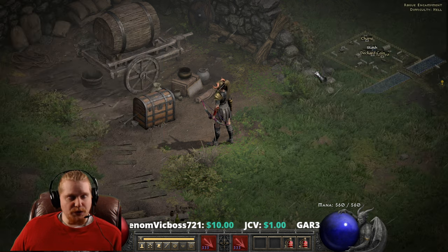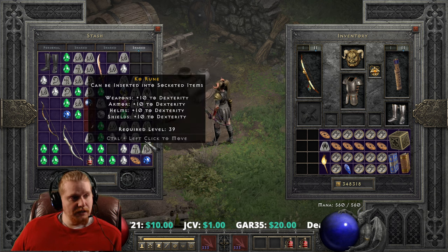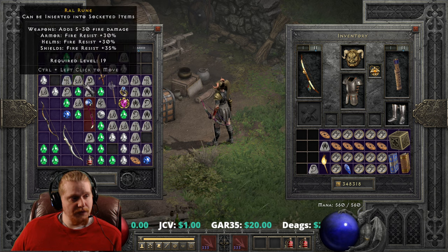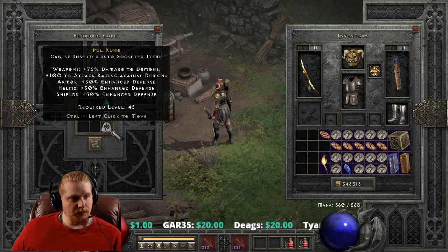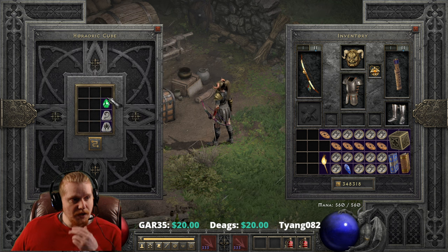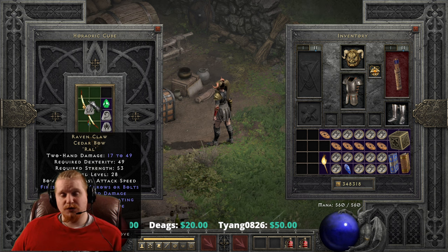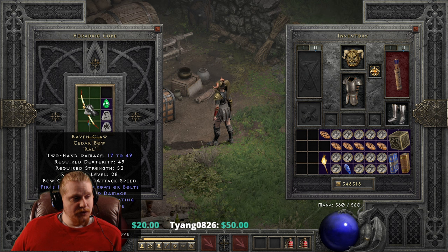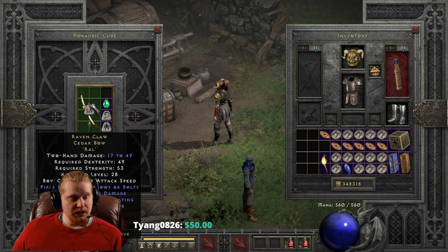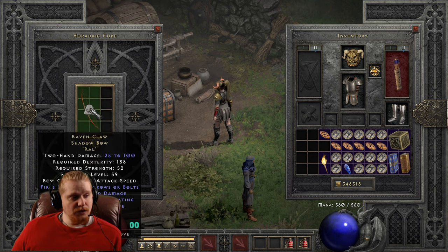Now let's upgrade this a third time. A Pul and a Lum rune is what we need, and another perfect emerald. We're going to take the Cedar Bow and put it in one more time — I think it's going to lose the special graphic, because I think that's only for nightmare bows. The Ravenclaw Cedar Bow goes from 17 to 49, 49 dex, 53 strength, level 28, to the Ravenclaw Shadow Bow, which is now 25 to 100.